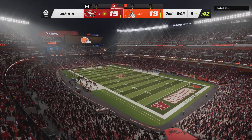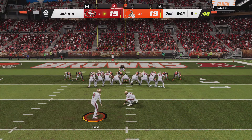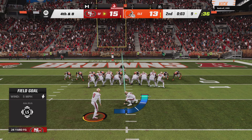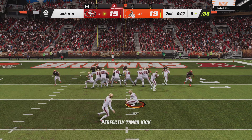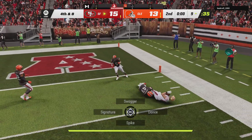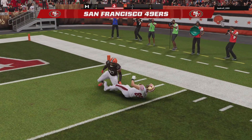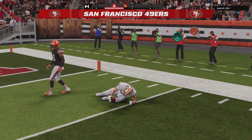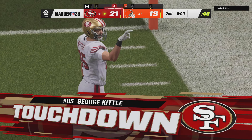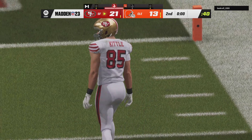A late timeout comes in the waning moments of quarter number two — three seconds here remain in the half. On is the field goal unit to see about getting three points. Oh, they flip it to the kicker — he looks like he's gonna throw it. Got it inside the ten, still not a first yet. The fake field goal catches everyone by surprise, and the 49ers will extend their lead on the final play of the half.